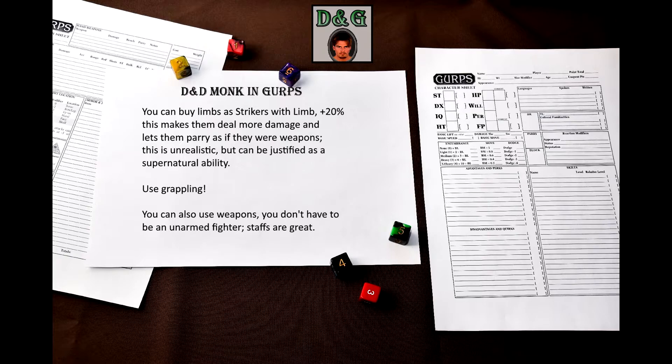But you don't have to be an unarmed fighter to play a monk. There's a plethora of various weapons in GURPS Low Tech or GURPS Martial Arts that are good for monks. Aside from kusaris, nunchakus, and other monk weapons, consider fighting with a staff. Staves have decent damage, good reach, and are excellent at parrying, and also are cheap and easy to improvise. Staves are great!